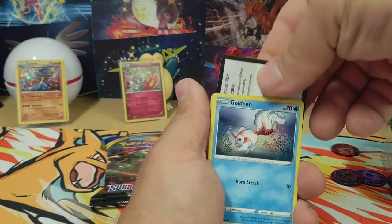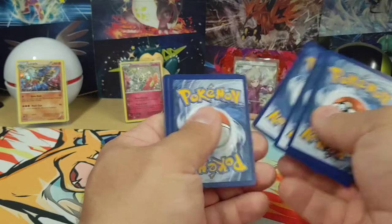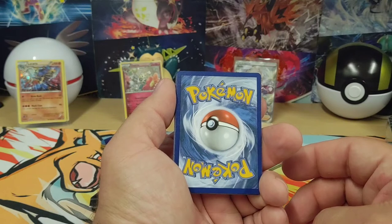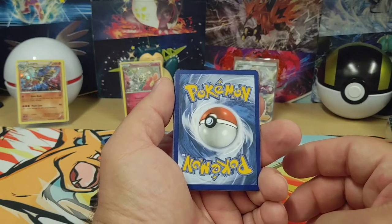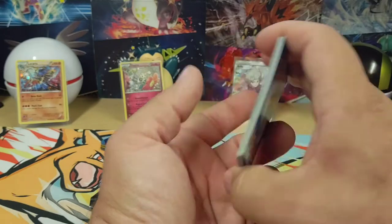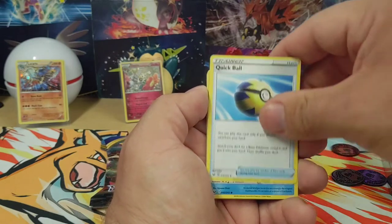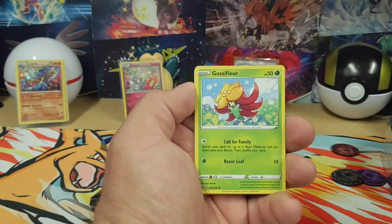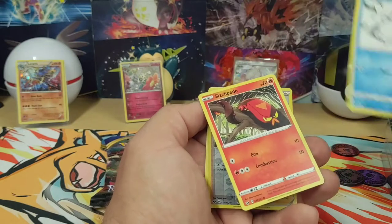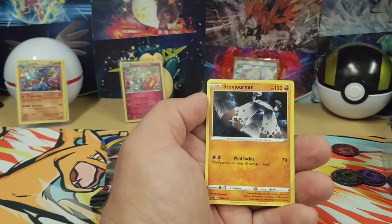I think sleeve boosters are my favorite way to open cards — you just have a crazier chance of randomly getting two good cards versus an ETB or a booster box where you're limited. How about fighting. Air Balloon. Galvantula. Quick Ball. Goldeen. Gossifleur. Mawile. Snom. Sizzlipede. Beattie Reverse Holo. And a Stunfisk.